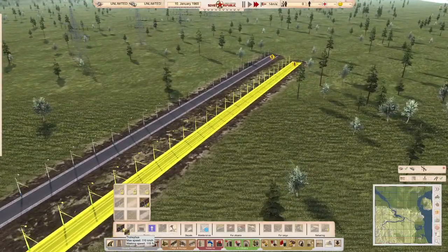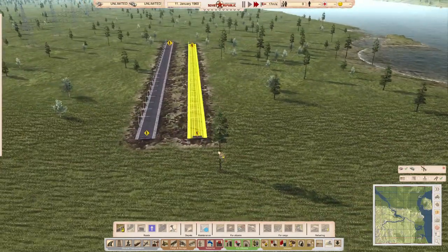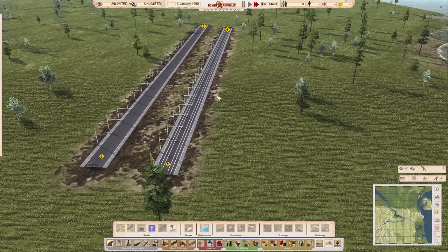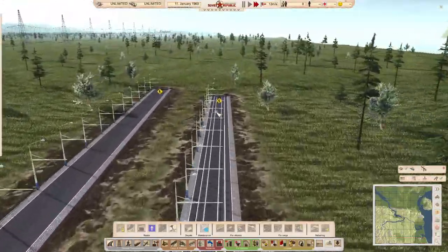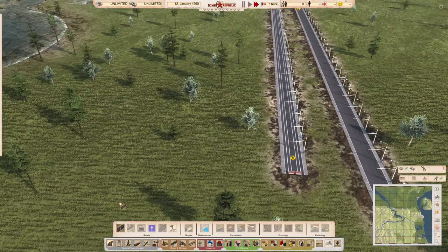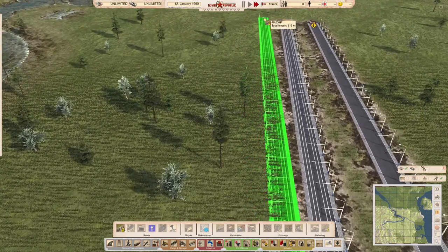Another thing worth paying attention to: when you lay a new tram road, the overhead cables are on the left-hand side. If you want the cables going the other way, you just build in the opposite direction.